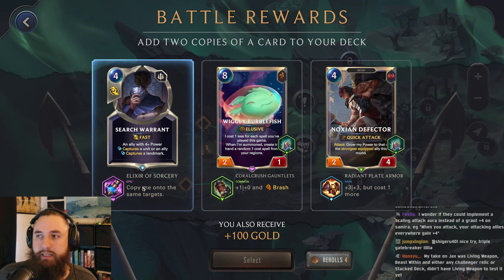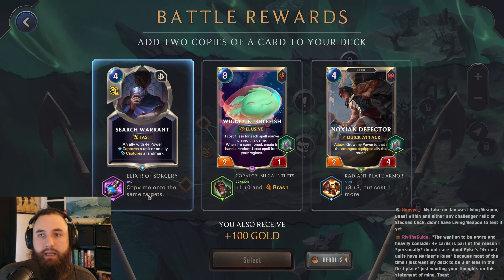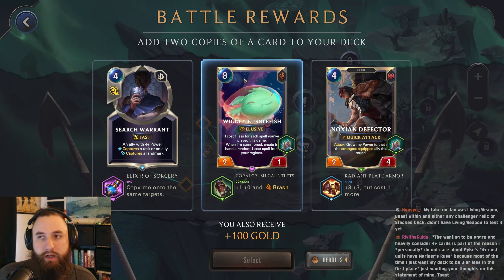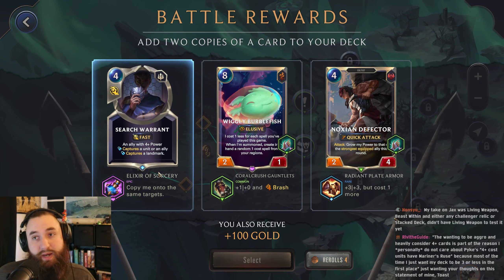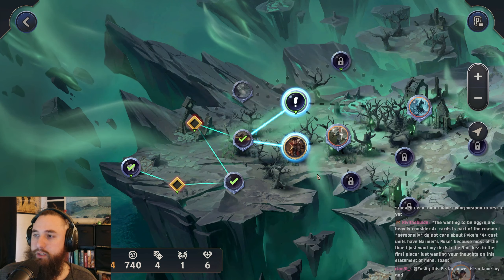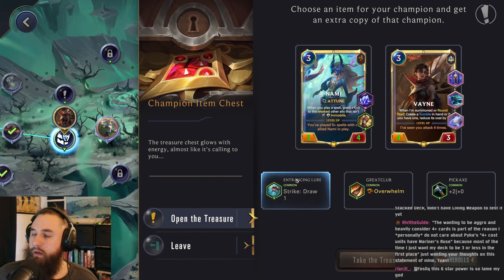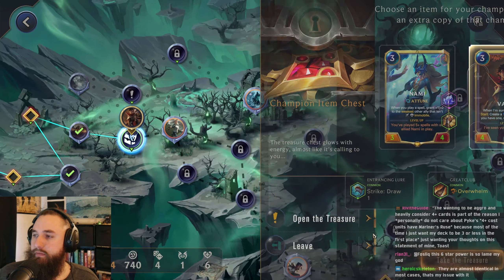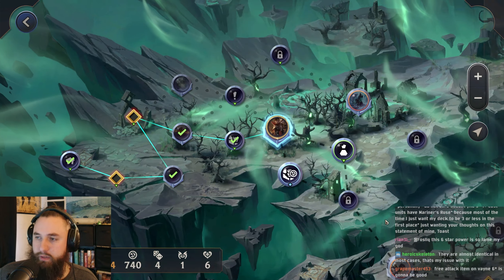So the Elixir of Sorcery is kind of pointless. The only time this is useful is if the target has spell shield. But Noxine Defector is too expensive. Herbal Fish — we're not going to get this cost reduced down. So I guess we can grab this. Let's go for the champion item. We already have Overwhelm. More stats is fine. And let's go for Duelist.